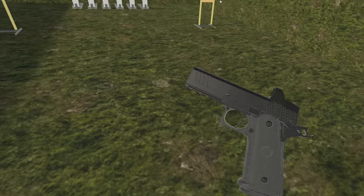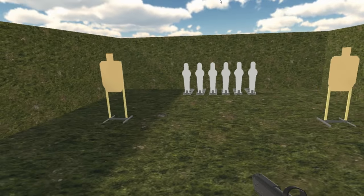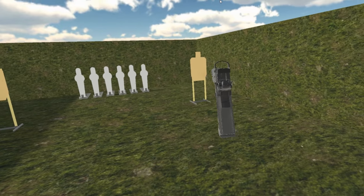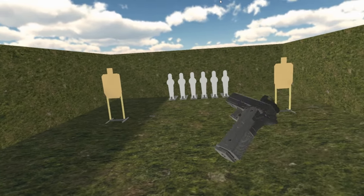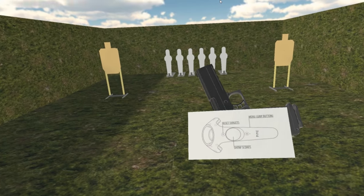I also implemented DQ. For instance, if you start the timer — 'Are you ready? Standby!' — you shoot, and you accidentally fall down and bring your muzzle in, it buzzes and tells you DQ, resets everything, and doesn't allow you to go forward until you start and hit reset targets again.